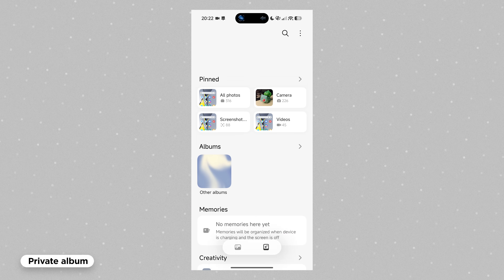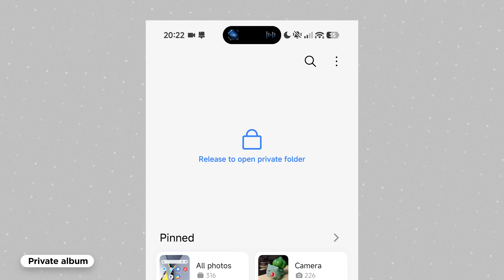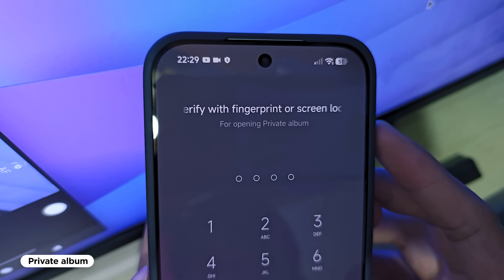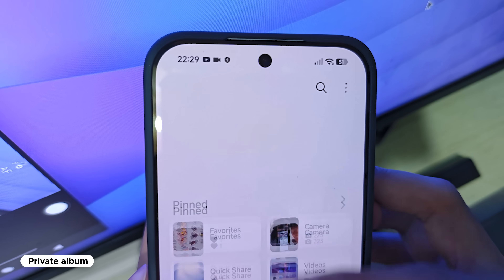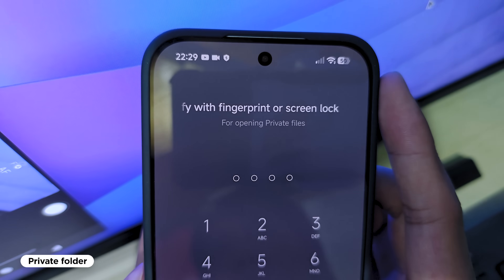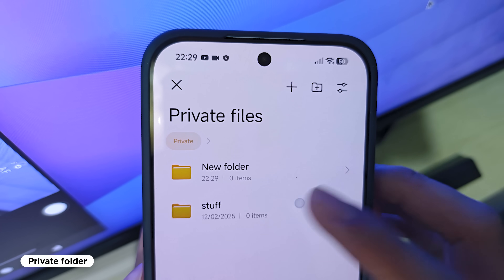On the subject of hiding things, users can also make use of Private Album inside the Gallery app. From there, you can add whatever content you'd like hidden from prying eyes. Simply swipe down from the Albums tab to access Private Album after entering your password. There's a similar feature in the File Manager, but it adds the ability to make folders, so there are your options.